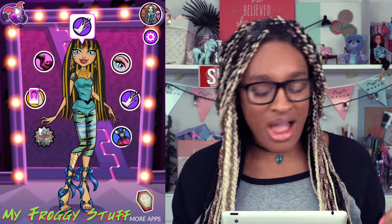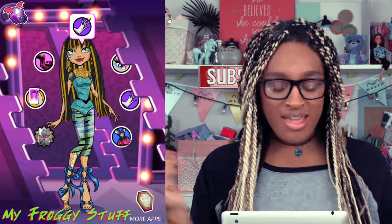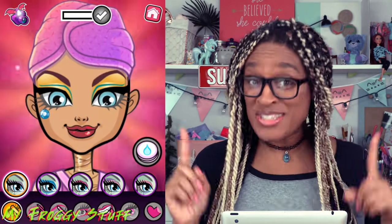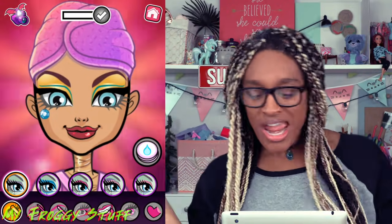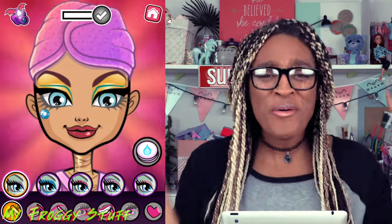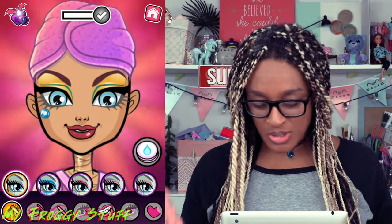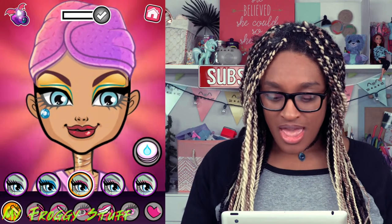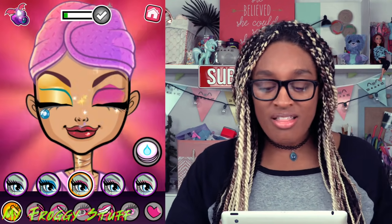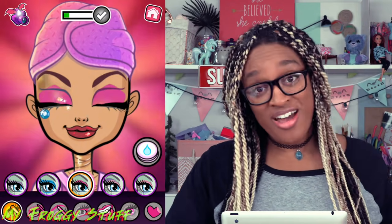Cleo has just stepped into our style salon and we are going to start with her makeup. She has her little towel on her head to protect her hair, so she's ready to get a full fantastic makeover. Let's start out with some really cool eyeshadow. Pick which icon you like at the bottom and then you use your finger to color over her eyelids. That's how we can change the color of her eyeshadow.